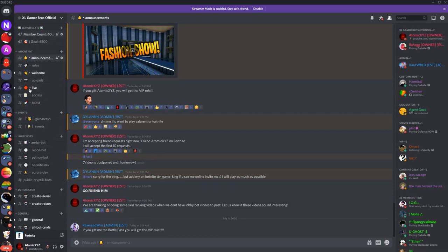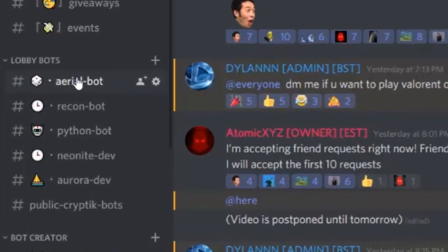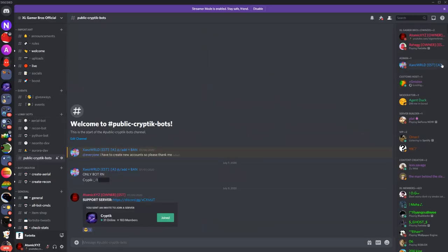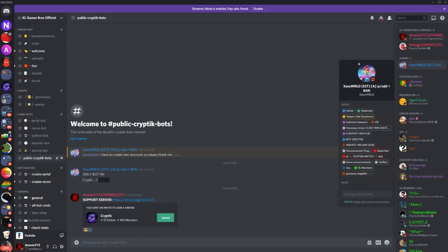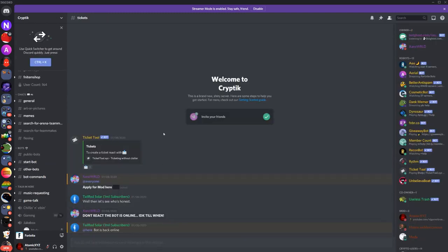Scroll down on the left side and go over to 'Lobby Bots.' You can open up Discord on your phone as well. Scroll down to 'Public Cryptic Bots' — these bots were created by our admin named Zan, big shout out to him. Once you're in Public Cryptic Bots, click on it to join the server.